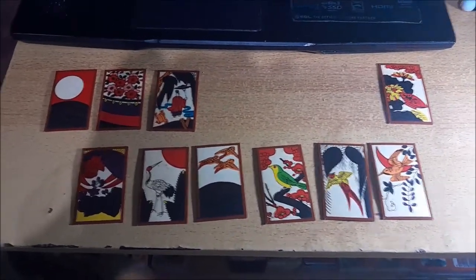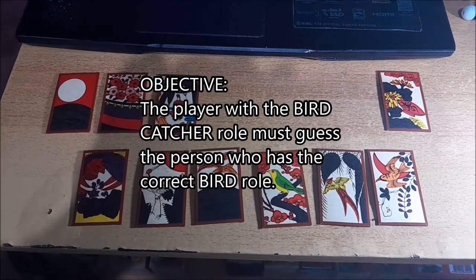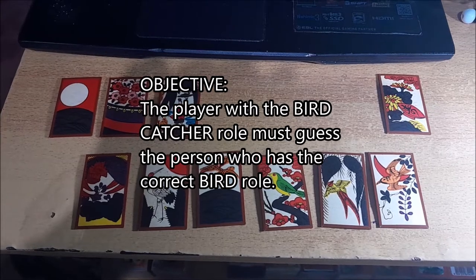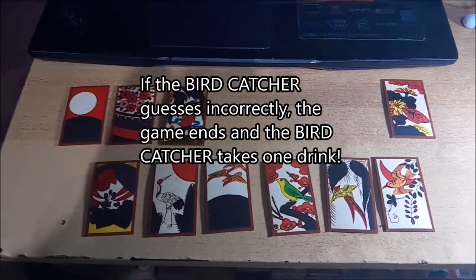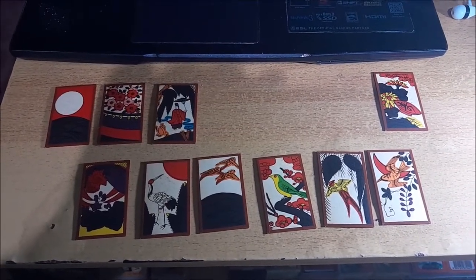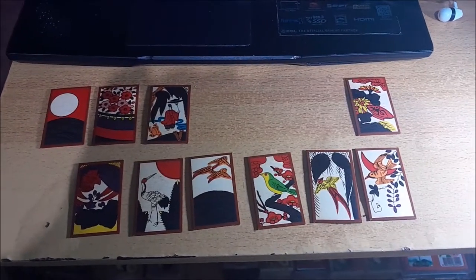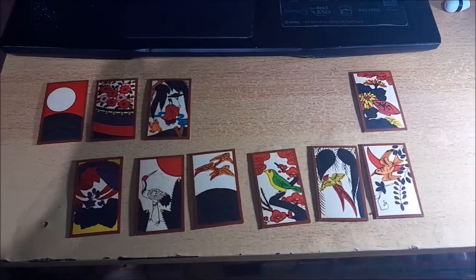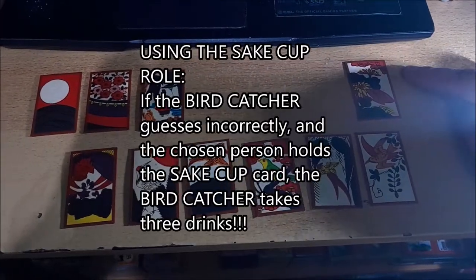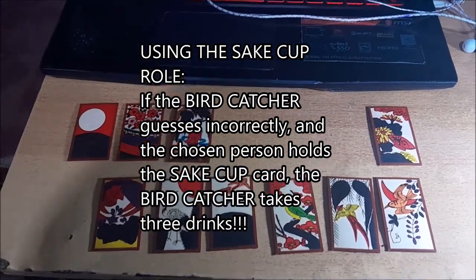This is a guessing game where the Birdcatcher must guess which player is holding the correct bird card. If he guesses incorrectly, he takes one drink. As an optional rule to make the game more interesting, if the Birdcatcher guesses a person who turns out to have the sake cup, the Birdcatcher takes three drinks.